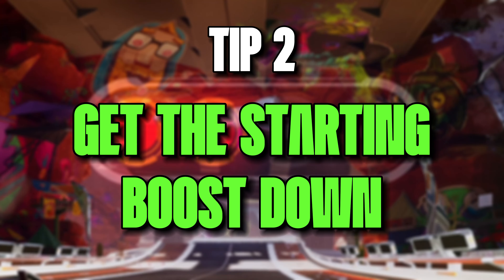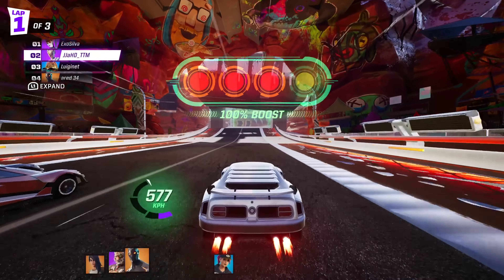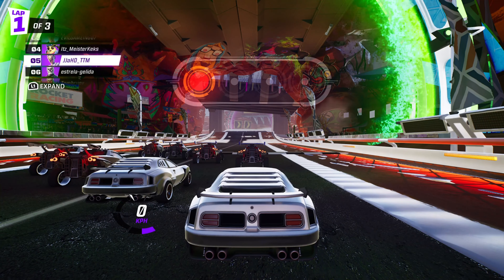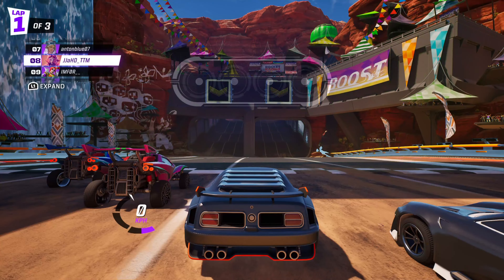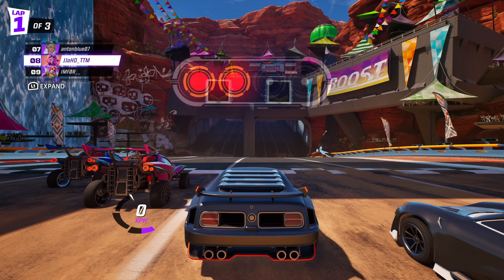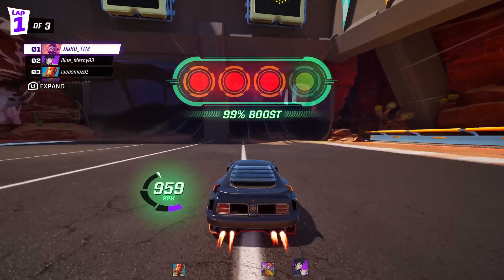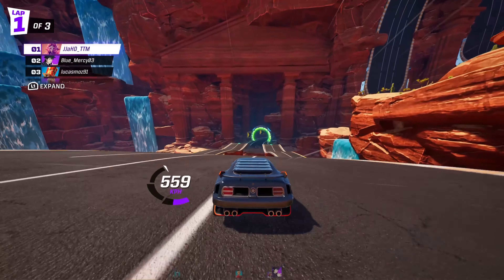Tip 2: Press accelerate on the fourth light at the start of a race. The first thing you'll need to master in Rocket Racing is to get a 100% boost at the start of a race. You'll see four lights — three red and one green. Time these lights correctly so when the fourth one shows up, you press your acceleration button and instantly get ahead of the pack. The light time sequence will change per race but once you've done it a few times, you'll have the extra boost mastered.